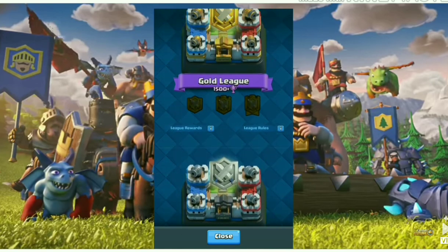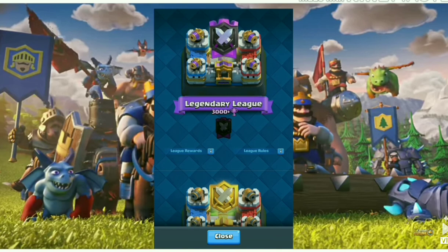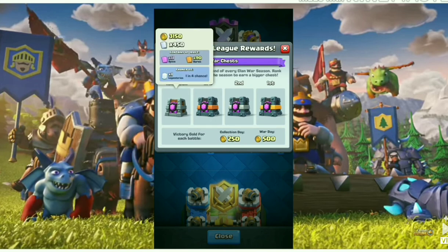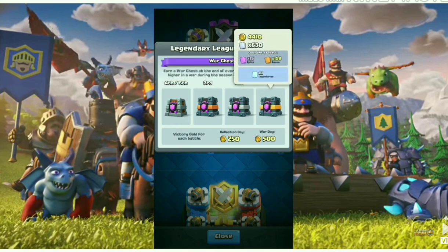Here is the silver league, gold league, and legendary league. In legendary league, even if you came fourth or fifth in clan war rank, you will get 11 epics, 90 rares, and a 1-in-4 chance at a legendary card. The first place chest contains 4.4k gold, 630 common cards, 15 epics, and 126 rares, and you are guaranteed at least one legendary card.